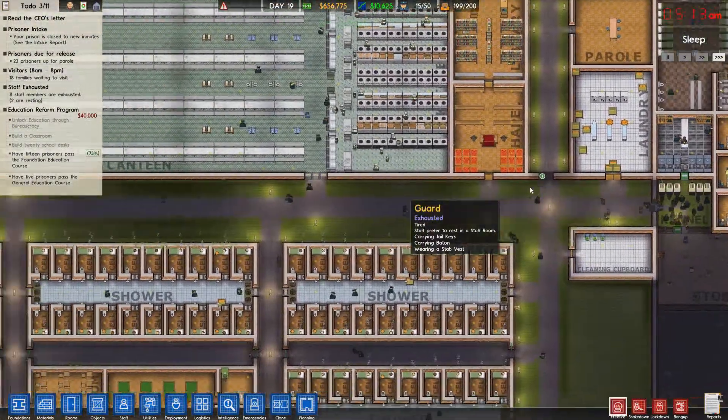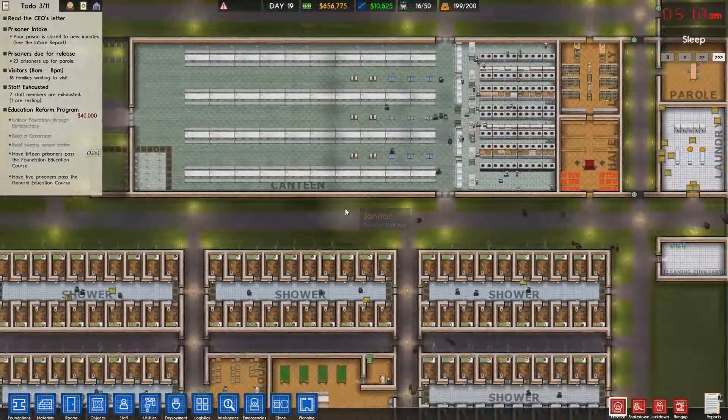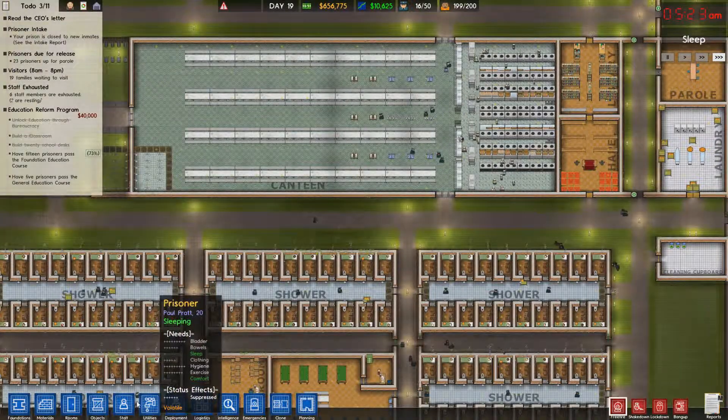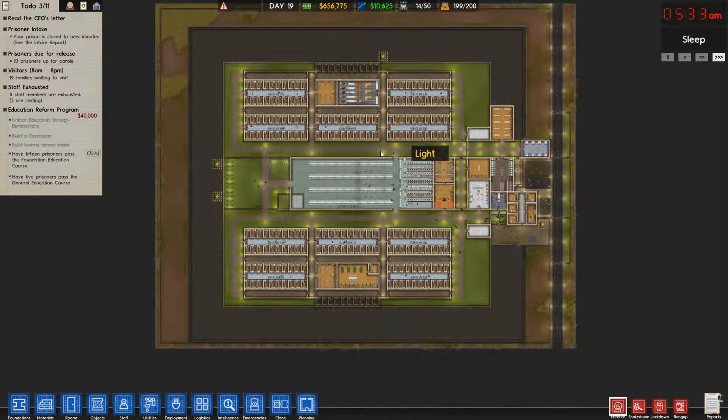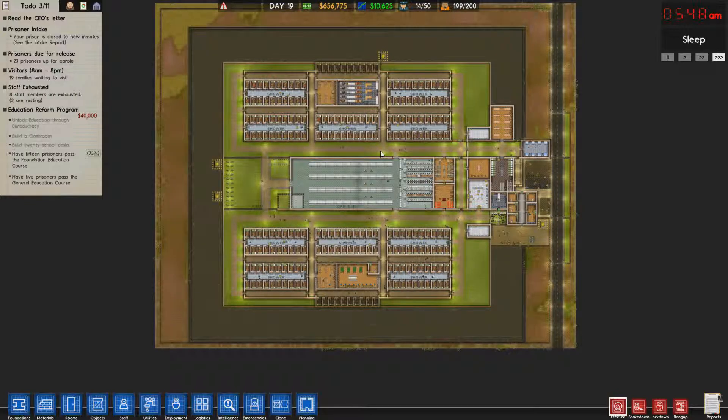I've hired more dogs and some armored guards around the place just to better secure the prison. Even though the challenge had failed, I wanted to just keep going and finish building the entire thing — just so I had that feeling of accomplishment to finish the prison off. It's done, it's working, it's stable.